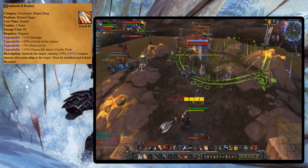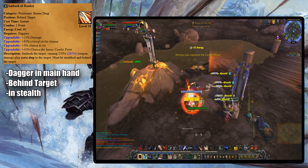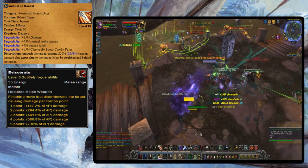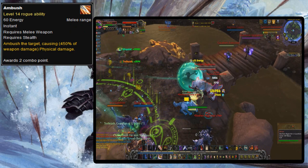In Ambush's first form it required a dagger in the main hand, you had to be behind the target and in stealth. It was the rogue's second hardest hitting ability after a five combo point Eviscerate, but could have a really high chance to crit if talented, and only gave one combo point by default with a chance at a second with talents. So Ambush in its first form was a hard hitting single target nuke that could only be used from stealth.